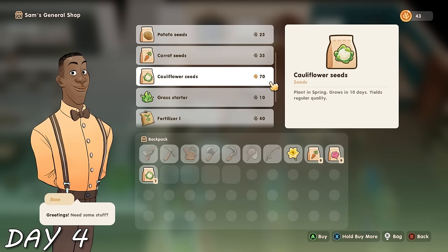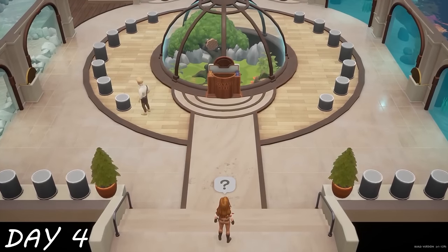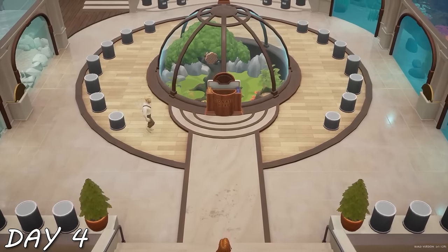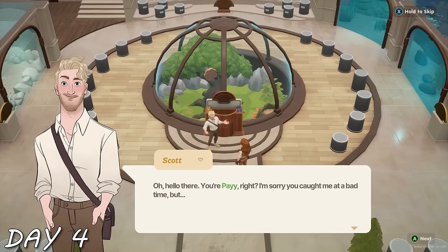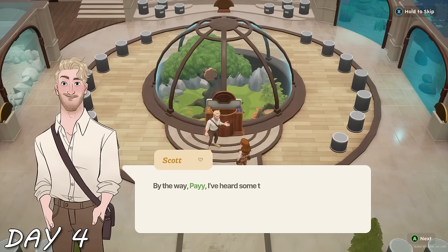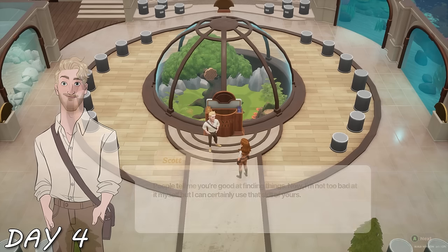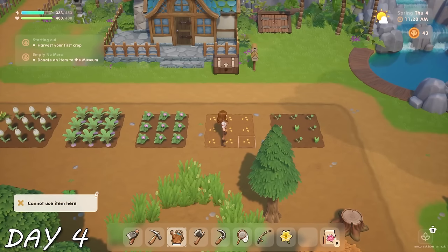The museum is a great way to increase your town rank. I was greeted by backup boyfriend Scott, who was pacing around looking upset. He introduced himself as if we hadn't already met — as if I didn't give him my flower bouquet — and told me the museum is empty: they used to have so many artifacts. He told me he'd heard some things about me, and luckily it wasn't about me dating all the boys.